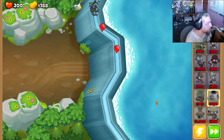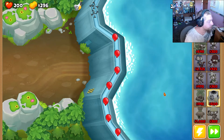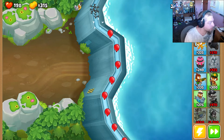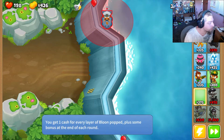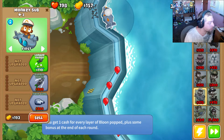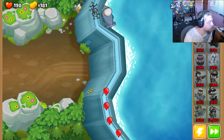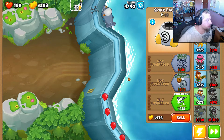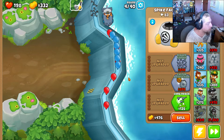You could use the Druid as well, but it might take some time getting it up there. As you can see, I lost a couple of lives because I used the Spike Factory first. But if you use this method, I'd highly recommend the Monkey Sub and Spike Factory combination — they are both really overpowered together. Keep all that in mind when playing this map.